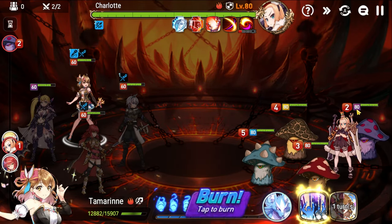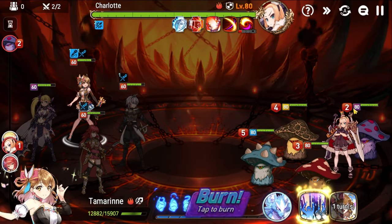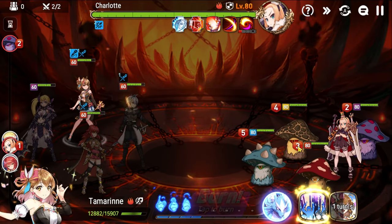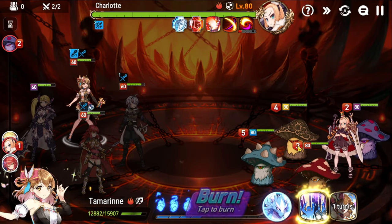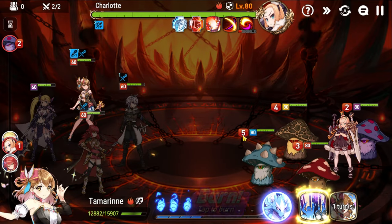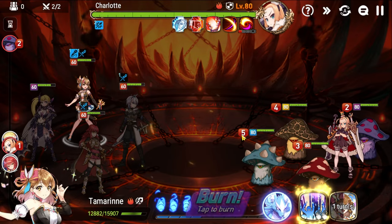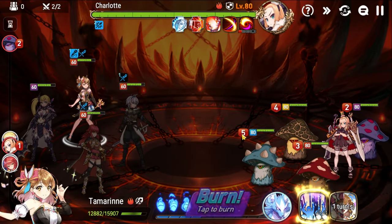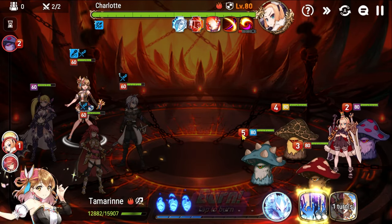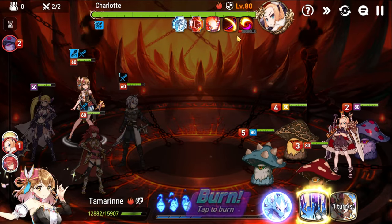Going clockwise, the purple mushroom gives her a defense break, which means you can deal bonus damage to her — so if you want to go for big damage, kill the purple mushroom. The red mushroom decreases her attack, so if you're afraid of dying or your characters are low on health, focus the red mushroom. The blue mushroom slows Charlotte down, making it harder for her to take turns, but I don't really recommend going for this one because every time you hit Charlotte she speeds up anyway, so it's not really super important.